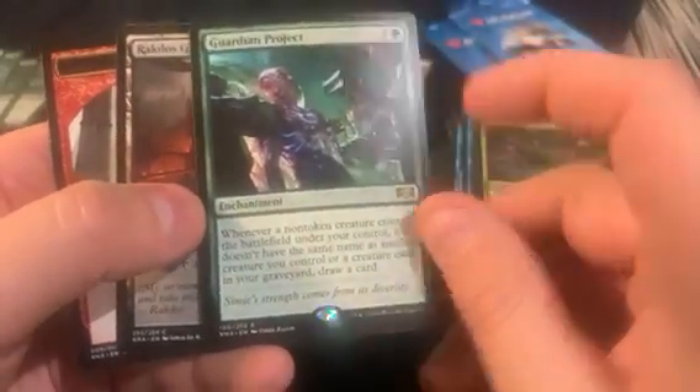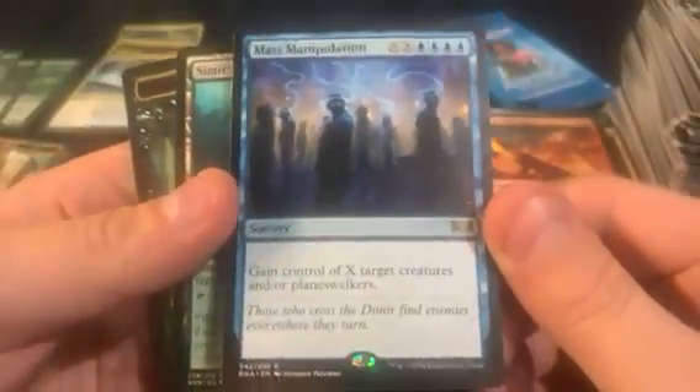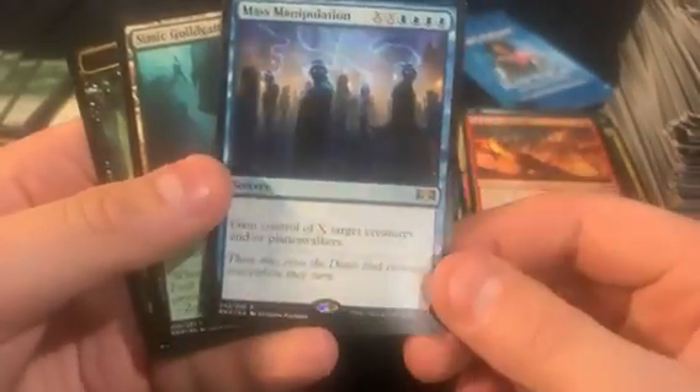Oh, and we hit a Guardian Project at least. So with the two non-foil chase rares, we got two packs to go. Maybe we can get something. Mass Manipulation — I think this would be worth something if it wasn't in a challenger deck, but it just makes so many be available.